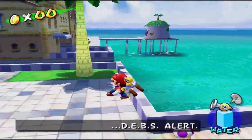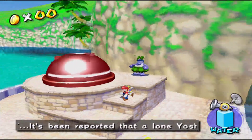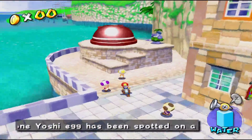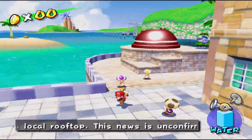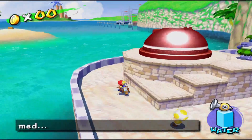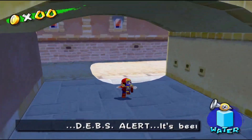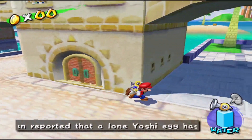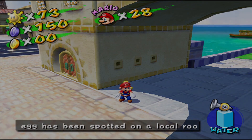That's going to be it for this episode of Super Mario Sunshine. We got all 30 blue coins of Pinna Park — that went by actually really fast. I knew it was going to be easier than Noki Bay, but I'm surprised I remembered all of them. If you guys enjoyed this, be sure to hit the like button — it lets me know you're enjoying this series. Don't forget to subscribe as well. I've been Savvy, and I will see you guys in the next one. Bye guys!